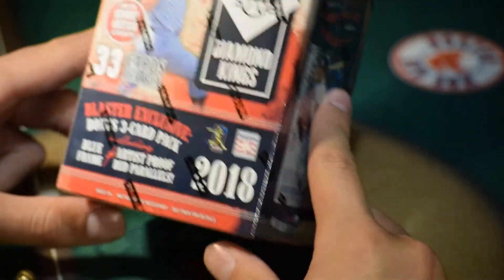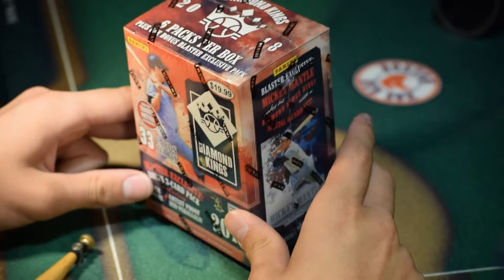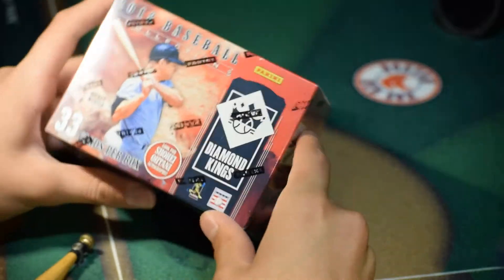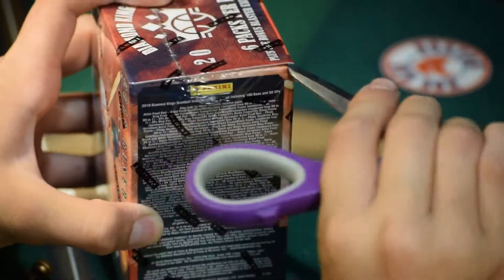This is Card Pullers and we got a Panini Diamond Kings 2018. I'm hoping to pull a Ohtani autograph. If we do, that would be just awesome. Literally just awesome.